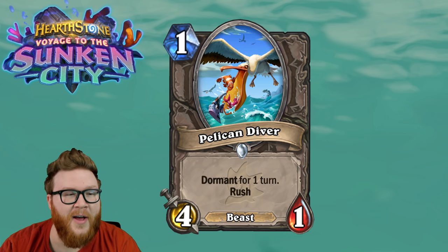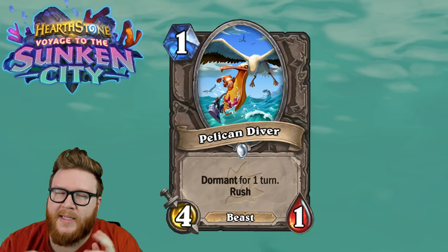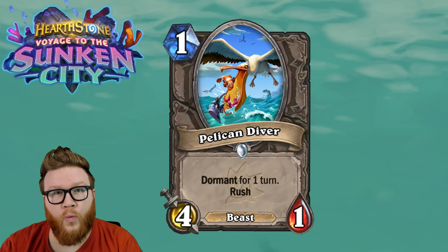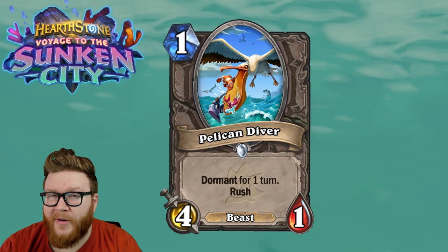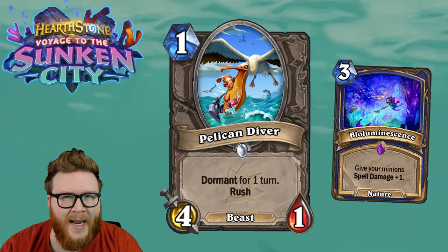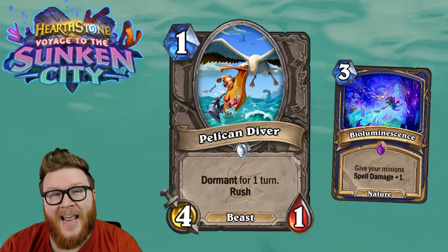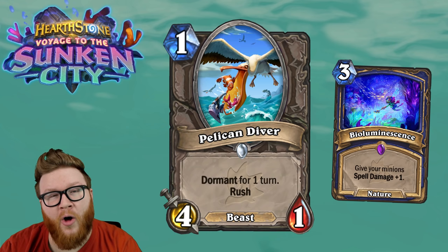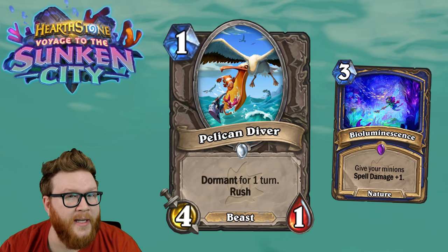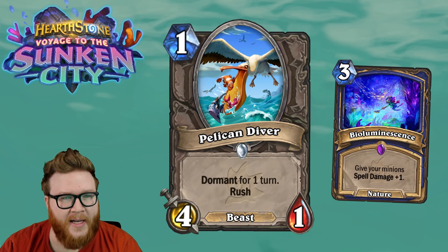If you have a 4-attack minion, that's going to contest a lot of stuff, which creates problems for your opponent. They might just have to delay their turn, wait, and then ping off the Diver later — which might really disrupt their curve and make them commit mana and plays they don't want to be making because it's such a high-friction card. There's also some surprise utility with a card that's only dormant for one turn. For instance, thinking about the new Shaman spell Bioluminescence, it wouldn't be hard for Shaman to run a couple Pelican Divers to set up for a next-turn Bioluminescence, having two extra bodies guaranteed on board — a surprise way the Pelican Diver gets played on top of just being that turn-one threat.